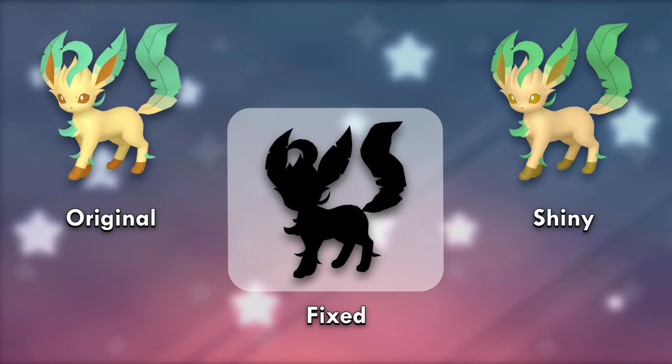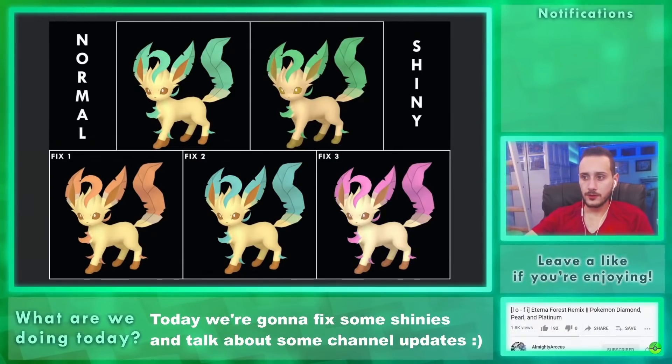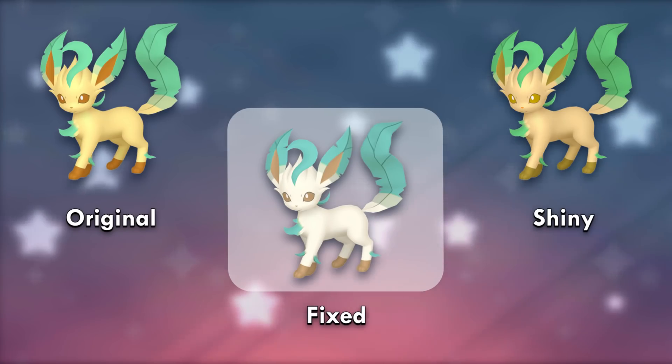Leafeon's shiny is worse than the original's magnificent color scheme. I like shinies that indicate seasonal changes in color, so the first one was an autumn version, then I made a bluer one to represent winter, and then a pink one for spring before going back and making the winter one more distinguishable. They're all pretty valid, but the white version won by 1% over the autumn one. It's the coolest one, but autumn could've won if I didn't stop the polls early.